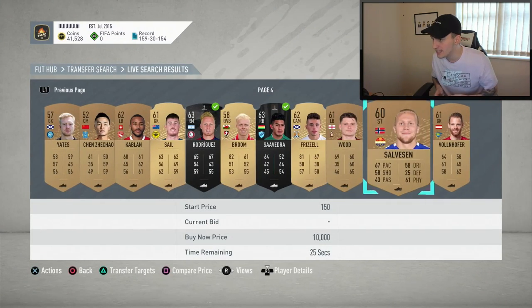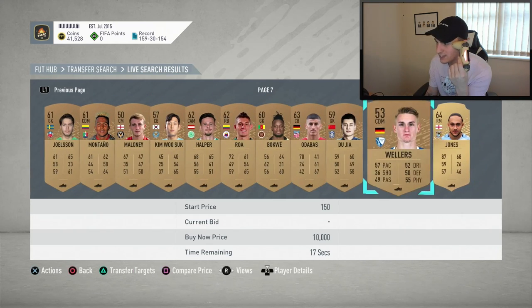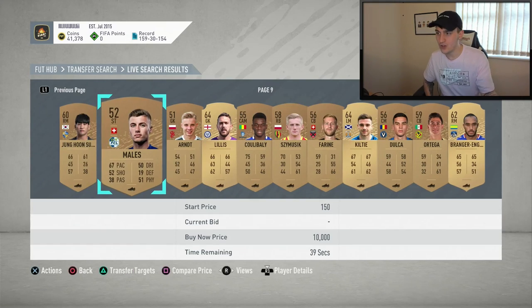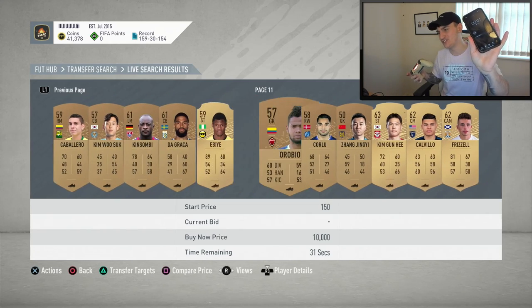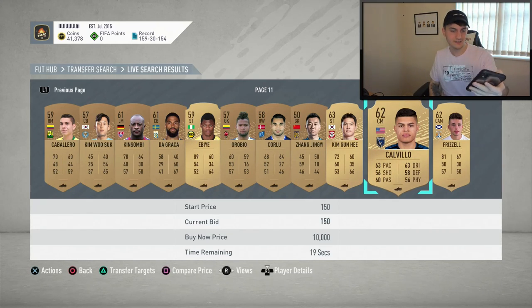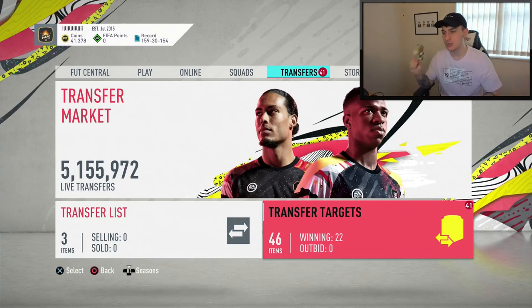Just give me someone who's price-fixed on an open bid for around 200 coins so I can sell them on for 4k or something. The time is going to go off — 10, 9, 8, 7. The timer ends. Jumping over to the transfer targets, we have managed to win 22 different players.